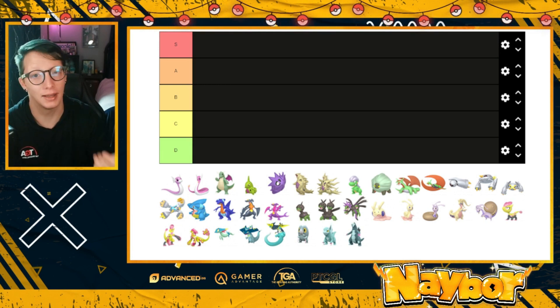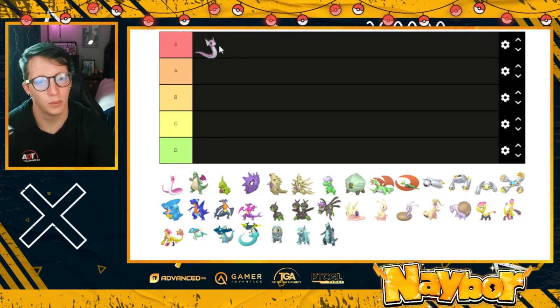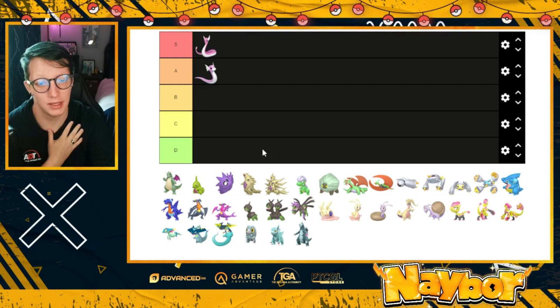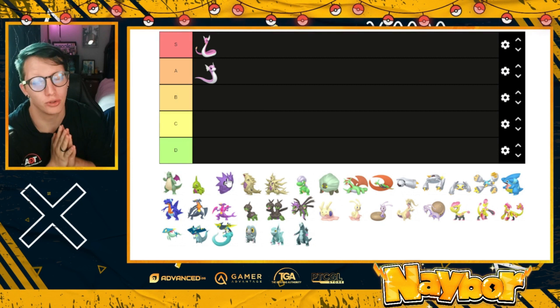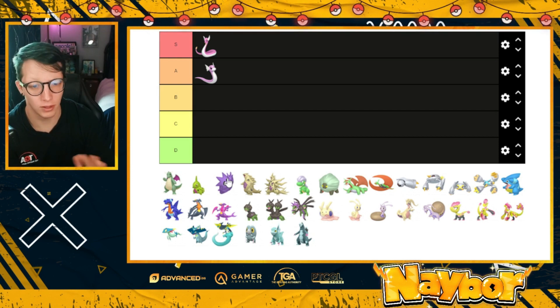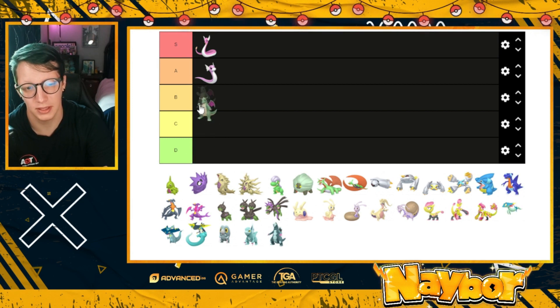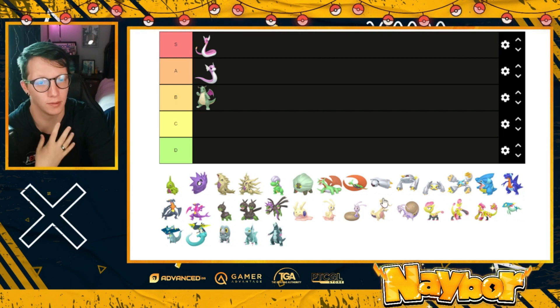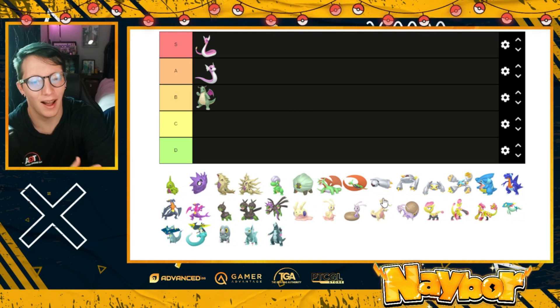We're going to start generation by generation. First generation of course was the Dratini line. I really love Dratini, but I like Dragonair more, which is why I'm going to put Dragonair in S tier. I know it gets a lot of flack, but Dragonite is honestly an okay shiny for me — I don't think it deserves D tier. It's okay, it's a pretty good shiny. It definitely reminds me of Dragon Tails, but I don't mind it.